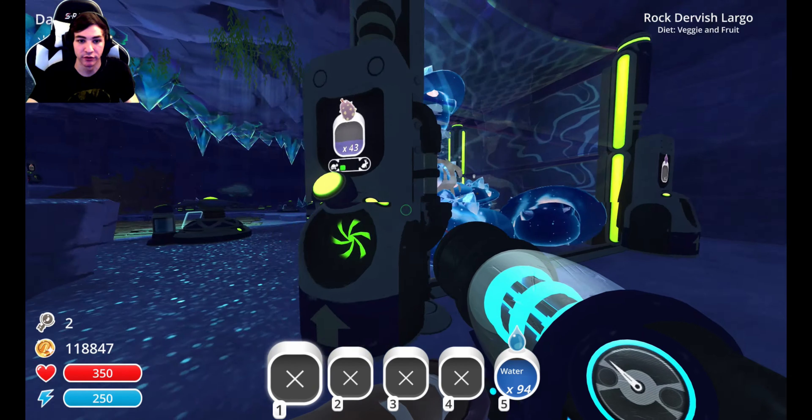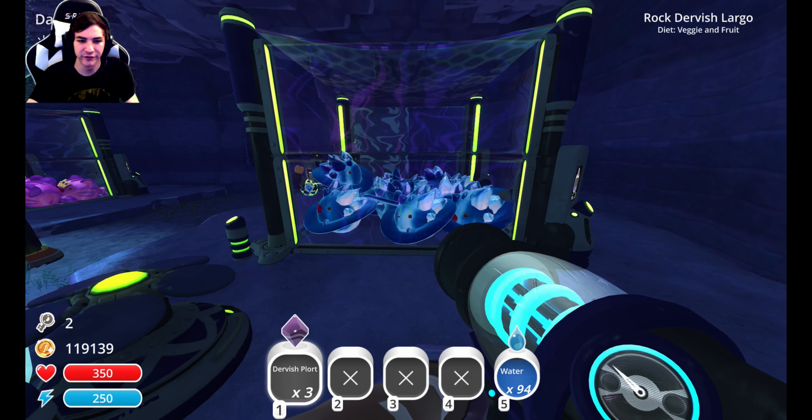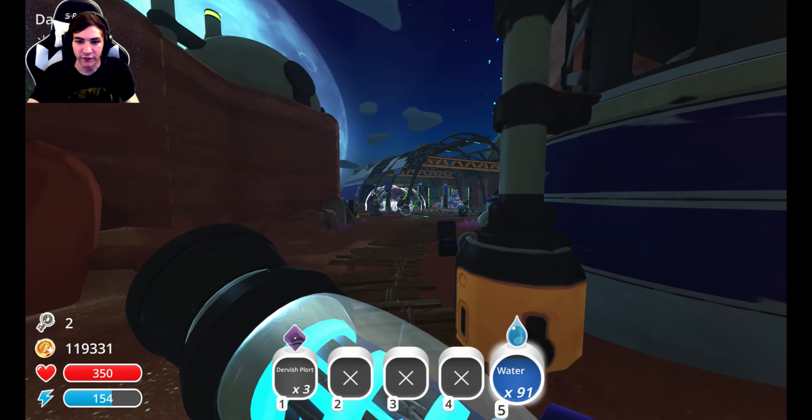My favorite slimes were definitely the mosaics, which I don't even have in here — which would look super cool in here too. The mosaics were my favorite slimes by far, and the dervish were just kind of second fiddle. I had never unlocked the galaxy skin for it. And the rocks are just the rocks — there's nothing special about the rocks. What I'm going to do is water all my guys because they were all dead, they ran out of water, so they won't work.